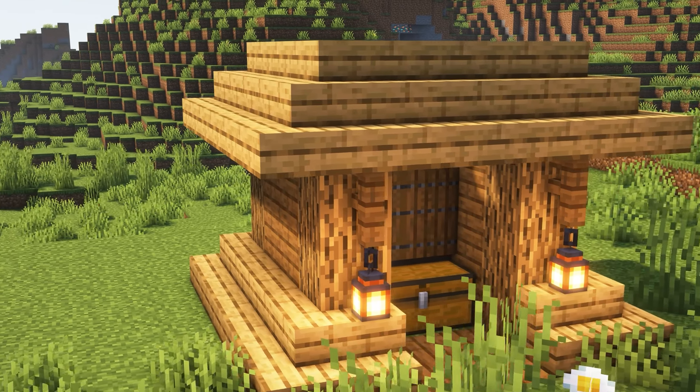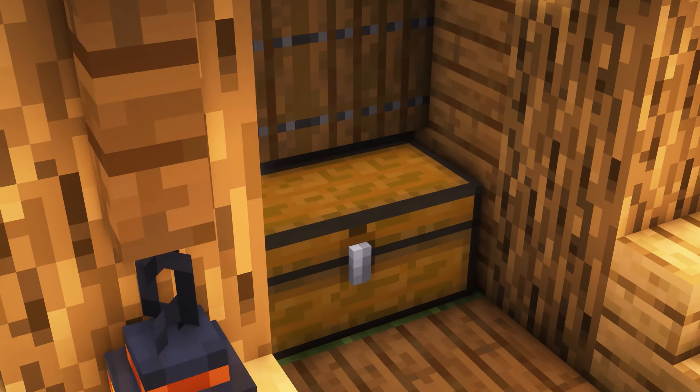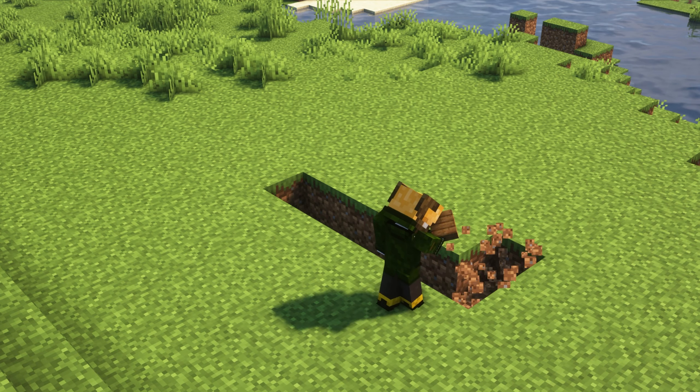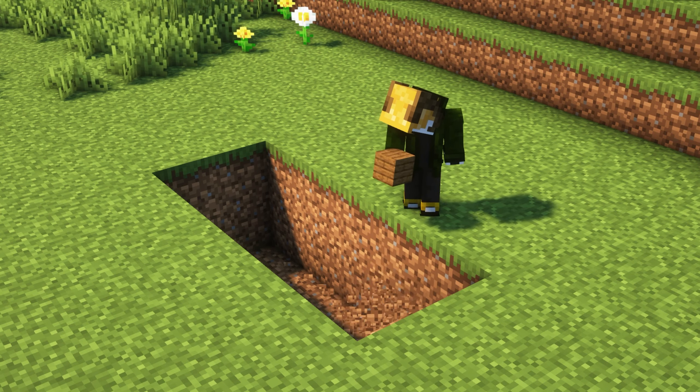This is the bone meal farm. First of all, I will teach you how to make our sheep farm. What do you do? This is 5x2, meaning 5 blocks wide and 2 blocks high. I am doing it 2 blocks deep.